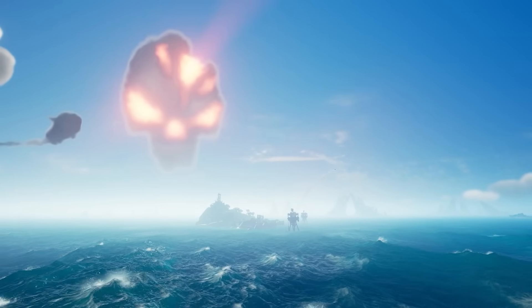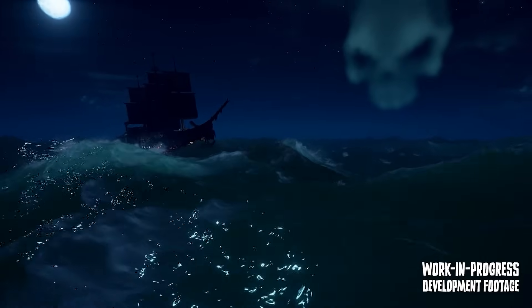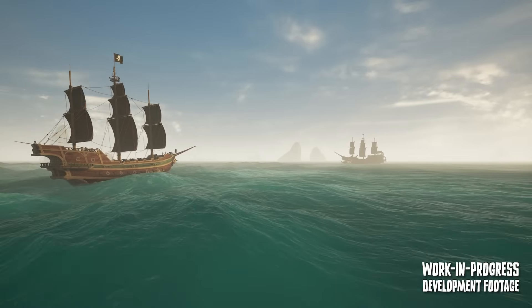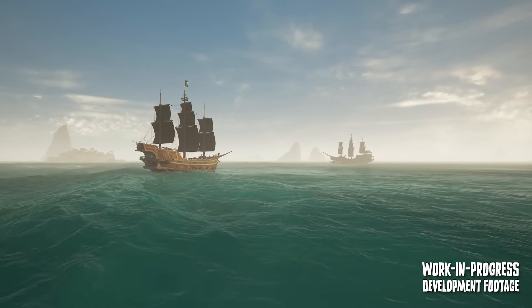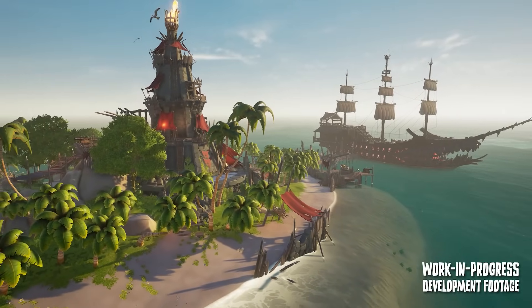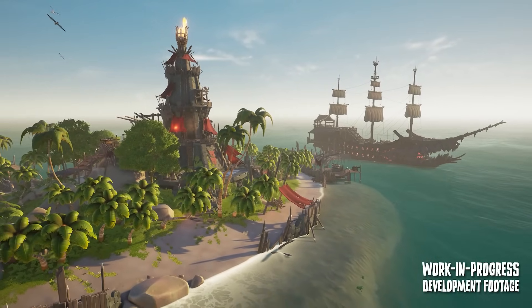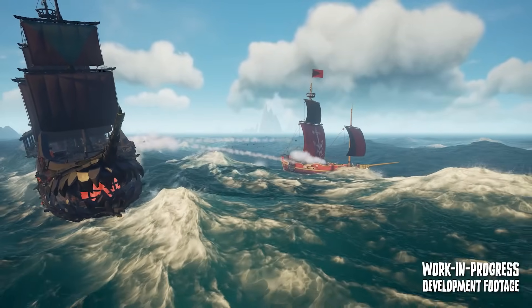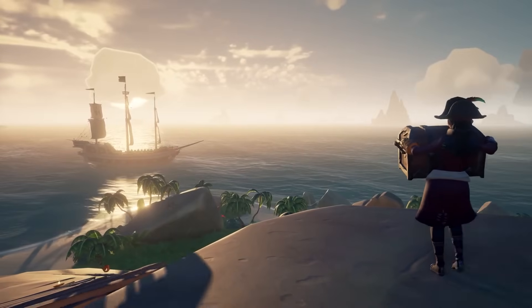In the trailer you can see it sailing around the map with a skeleton thought cloud in the background, which suggests this won't prevent world events from spawning. This makes a lot of sense, even in the world event phase. The Burning Blade has two phases: the first is in the world event phase, crewed by skeletons. Then, if a crew claims it, they will be able to use it as their ship.